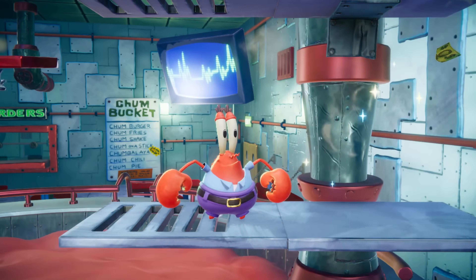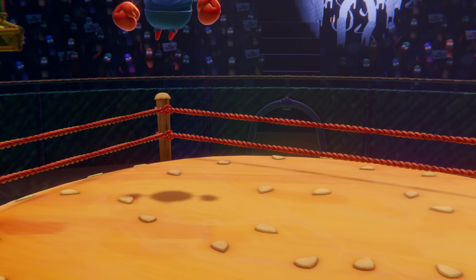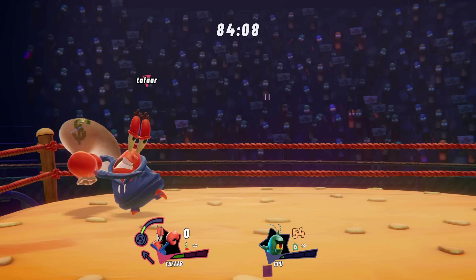The Money Bag is Mr. Krabs' neutral special. When performed, he heaves a hefty sack of savings over his shoulder, and then booms opponents with a crackling blast of coins and bills. When Mr. Krabs has some money in the bank, more blasts will follow the initial swing.